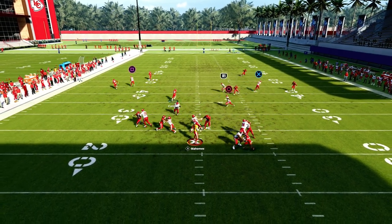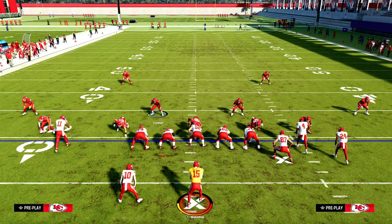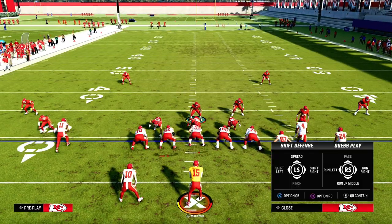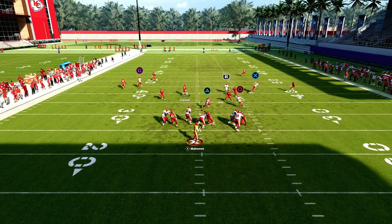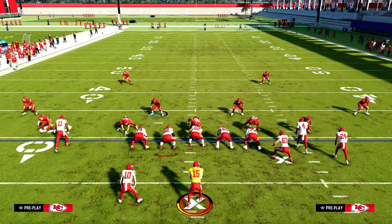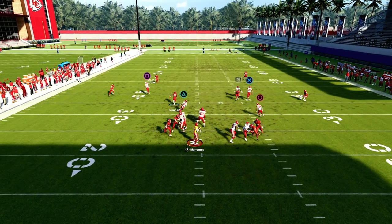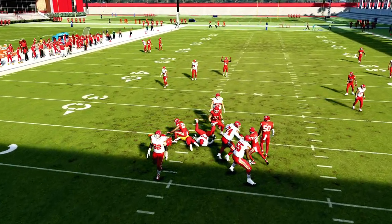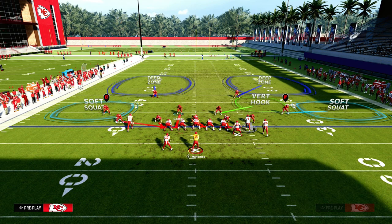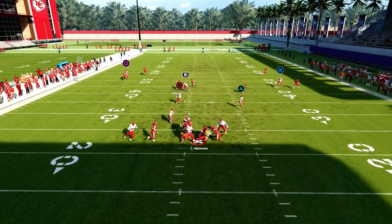They're going to have to block two people, and when they have to block two people, we can go into different coverage concepts. There are a lot of cool coverage concepts available out of the Dollar defense — it's the most balanced. Everybody's going to be running an offense that audibles around a lot. You can actually get a four-man rush to come in too. If I only need to send four because they're sending five out, my base setup can be manning this guy up on the tight end. If they don't have a threat of the run, this becomes the best blitz in the game.